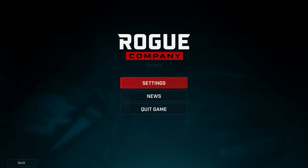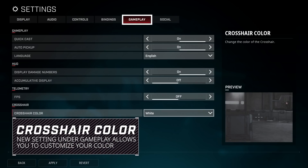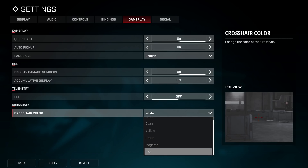We've got a really exciting update coming for you and I wanted to just share a few of the things that you'll be able to experience in that next update. The team has been discussing additional options for players regarding crosshairs, and for this update we've added a new setting which lets you select one of six colors to add a little of your own personal flavor to your experience. I'm personally rocking the pink crosshair.